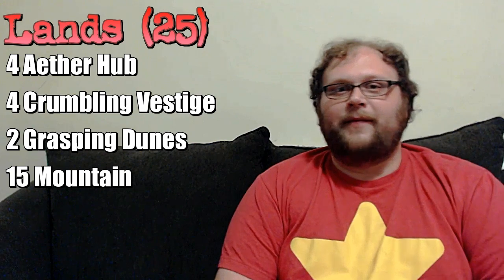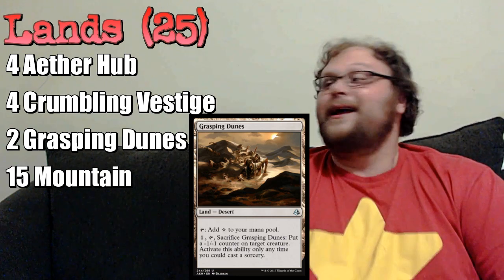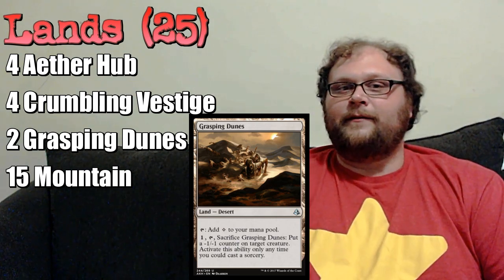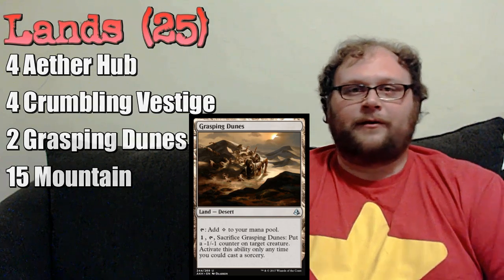We play 25 lands, which sounds like a lot, but we're trying to hit four, five, and even six drops on curve. The mana base looks a little weird: Aether Hub can help cast Thought-Knot Seer, produce red mana, add extra energy for Harness Lightning, or add energy for itself. Grasping Dunes looks odd but it's a land that can kill or shrink a creature — actually a lot better than it first appears.